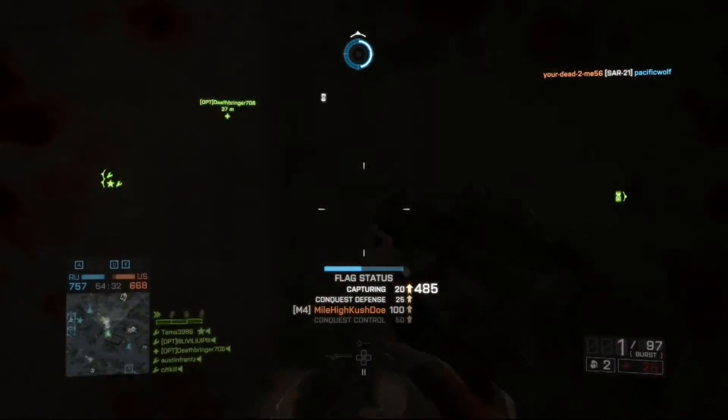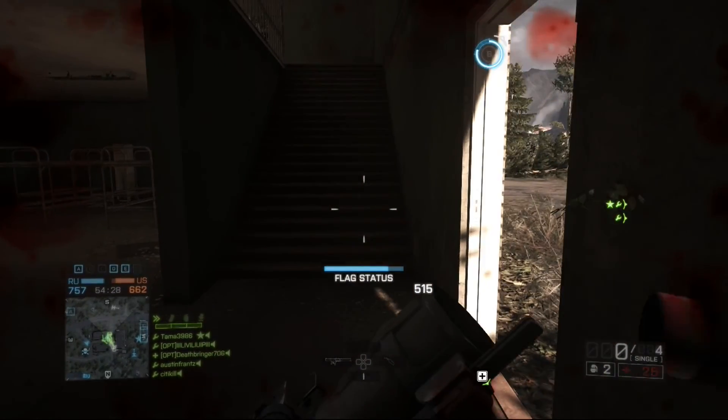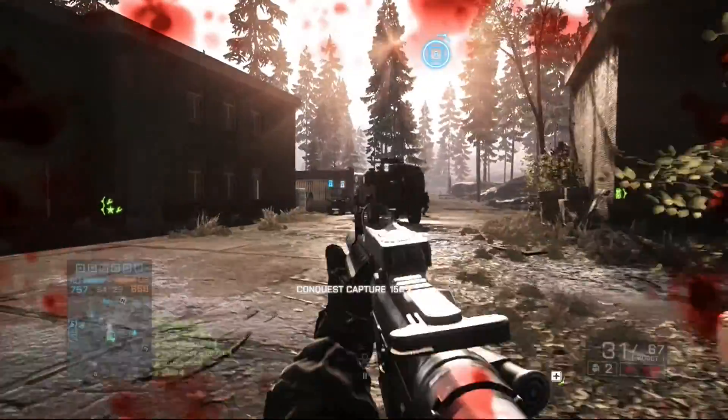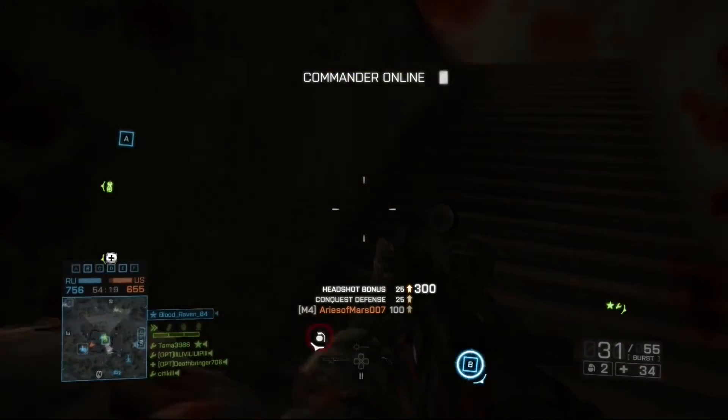Today's loadout comes from The Working Dead, who sent me a private message saying to use the M4 carbine on the engineer class with the Cobra red dot sight, the laser sight, the angled foregrip, and the suppressor. I would totally agree with the setup on the M4.